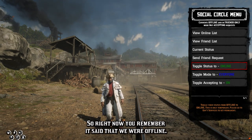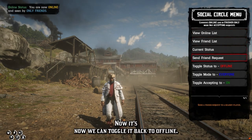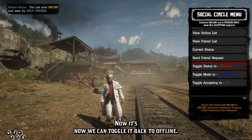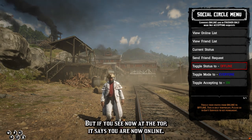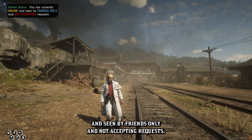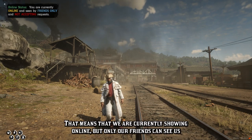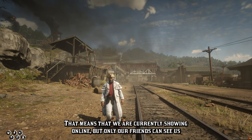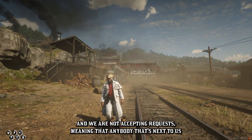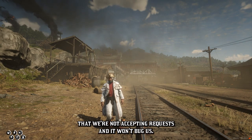These toggles are set for your current play session. If you want to make permanent changes, you can do it at the government services window. Right now it says we are offline, so if we click on this it'll actually turn us to online. Now we can toggle it back to offline. If we check our current status now, it says we are currently online and seen by friends only and not accepting requests — meaning anyone next to us that tries to send a request will be told we're not accepting requests and it won't bother us.